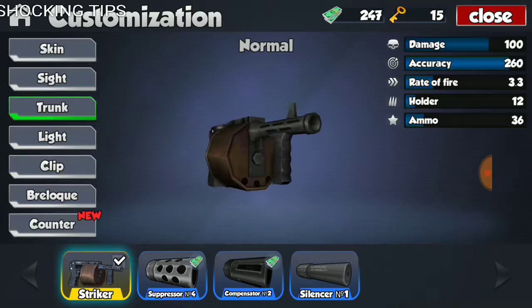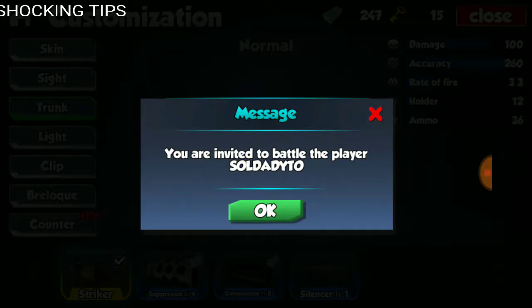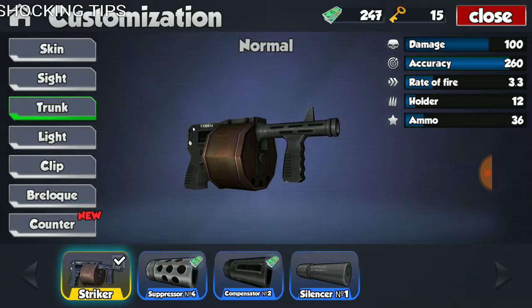Let's go ahead and unequip the trunk really quick. First, looking at the Striker, the stats of this weapon are 100 damage, 260 accuracy, fire rate of 3.3, holder of 12 rounds, and total ammo of 36. As you can see, not the heaviest hitting shotgun, but the fire rate definitely makes up for that — a really, really quick shotgun. Obviously really accurate at close distances, but a shotgun's burst spreads the farther it goes, making each BB less likely to hit an opponent. That's why they are relatively weak over longer distances.